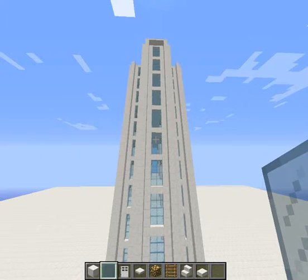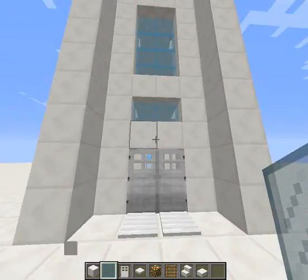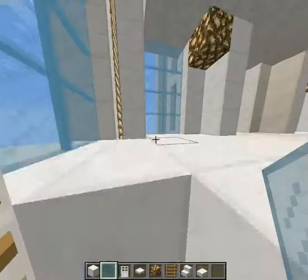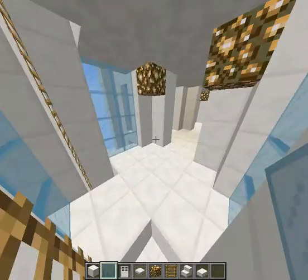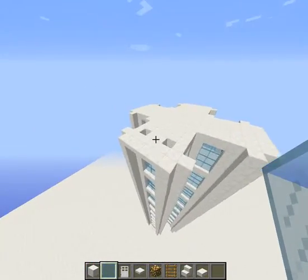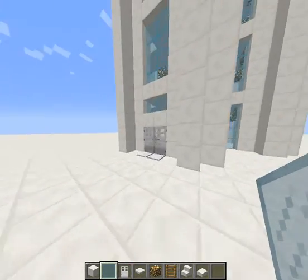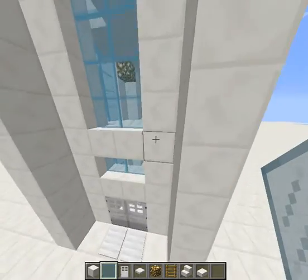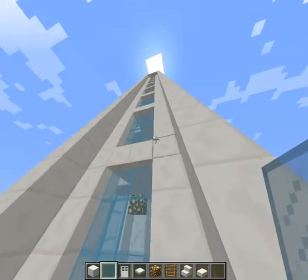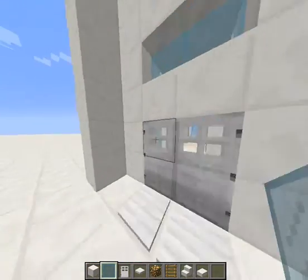As part four of our series comes along, we have now finished all of the different floors of the building. There should be ten of them if you decided to keep building the same design — 50 blocks tall. From here up to here, that's five blocks, and since it is 50 blocks tall, 50 divided by five is ten, so there should be ten floors.